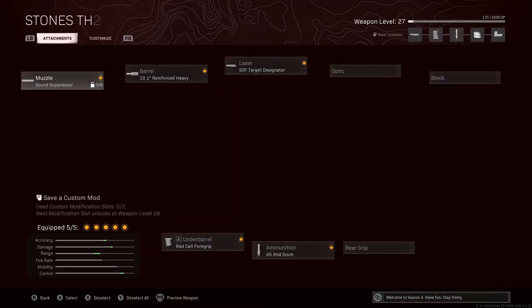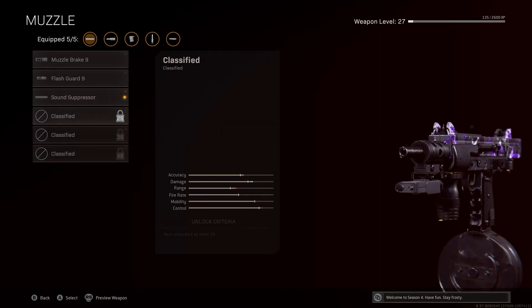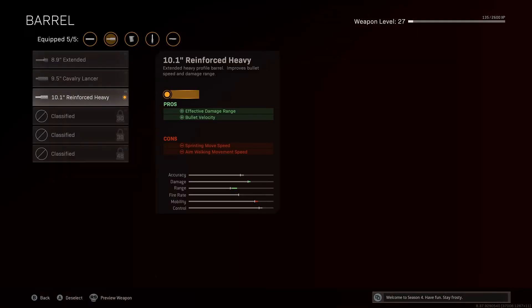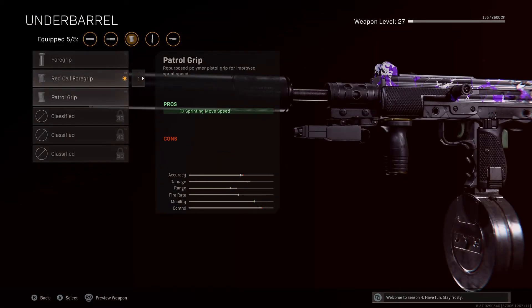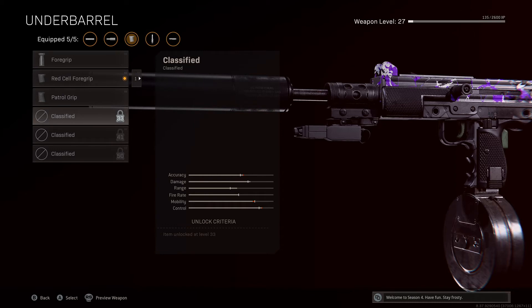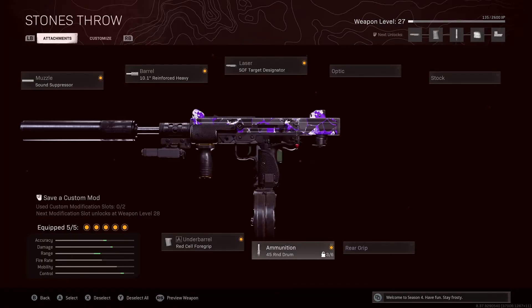Next is kind of a wildcard — the Milano. The ADS speed on this is insane and mine's not even leveled up, but this is a hip-fire build and it's pretty fun. I'd maybe run the Agency on it, and I'm currently running the Reinforced barrel and the Target Designator for the hip-fire build. I'm also running a sprint-move speed attachment, and level 33 unlocks the Bruiser Grip which helps with movement speed.